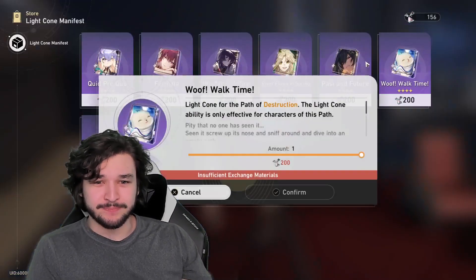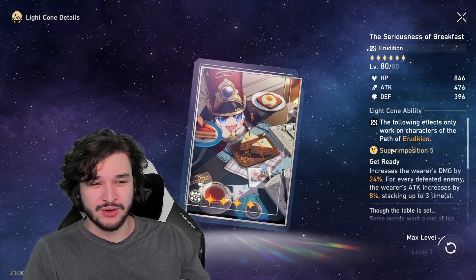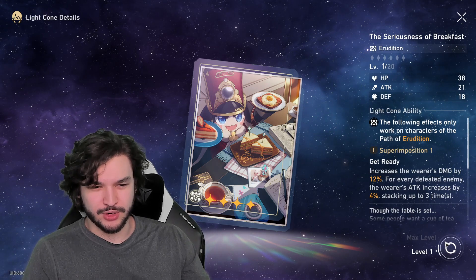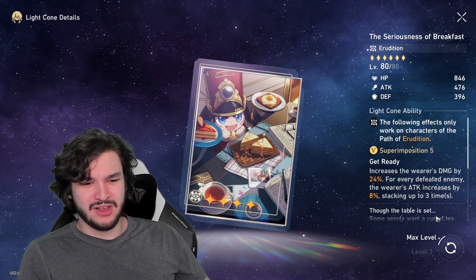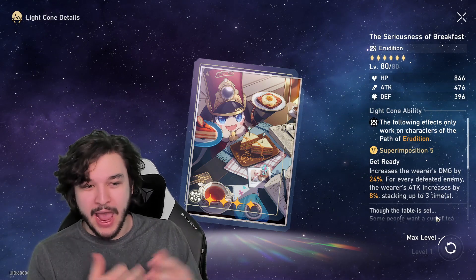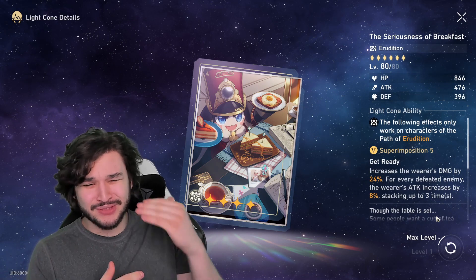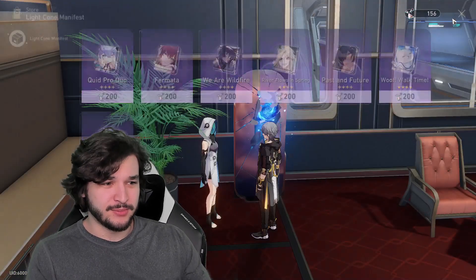The Seriousness of Breakfast is the last light cone in the manifest shop, for erudition characters like Serval. It increases the wearer's damage by 24% and for every defeated enemy, their attack increases by 8% — that's 12% damage and 4% attack at level one. You'll defeat enemies quite often; in boss fights with adds, you can consistently stack 16% attack or even 24% with more adds. Plus you're getting 24% increased damage. Very strong for your erudition characters.